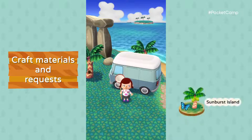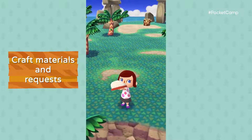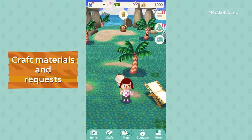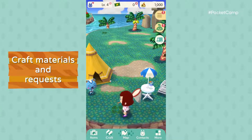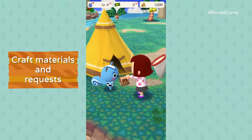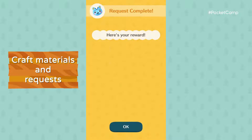Sunburst Island is a great place to find bugs. Don't let that butterfly flutter by. We're here for materials. Filbert wants a tiger butterfly? Well, he's in luck — someone's little detours are about to pay off. Just the pieces of wood we're looking for.